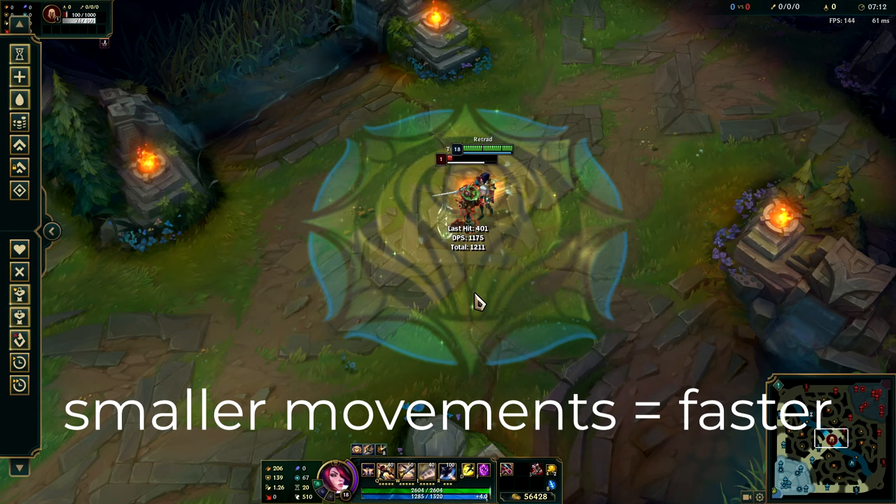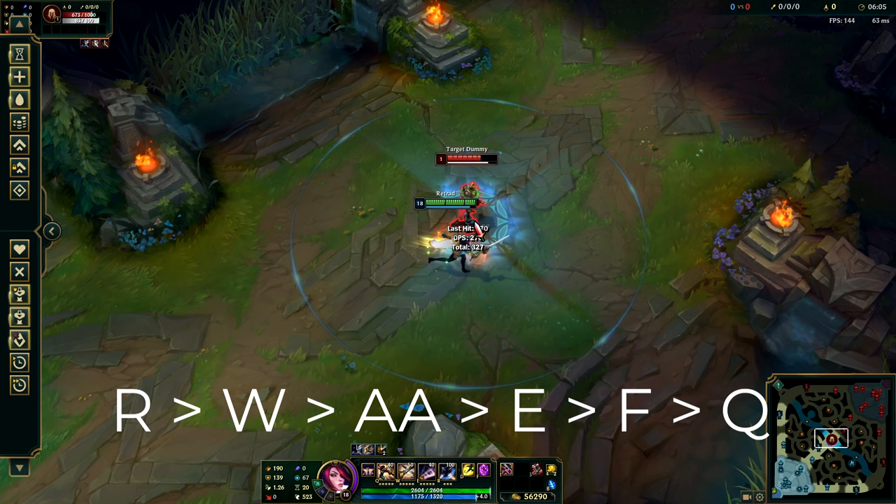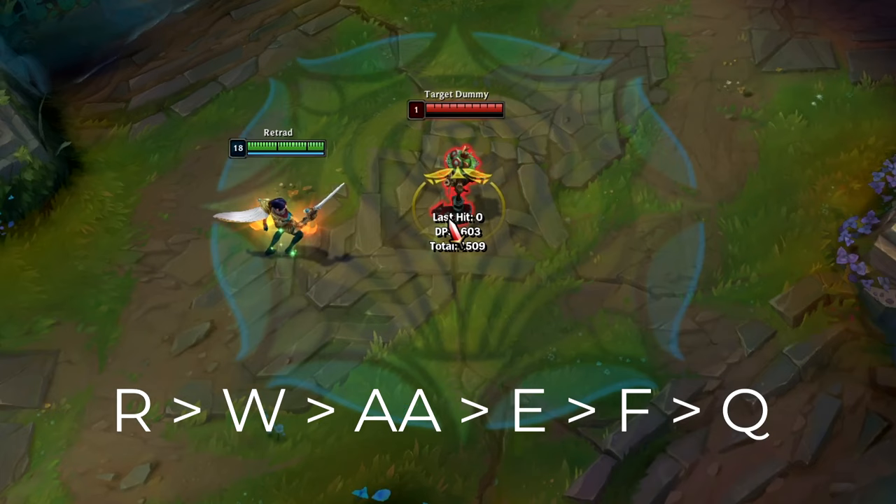Here are some examples of the fast ultimate proc. Another way to do it is to start off with a W to hit the first vital and then continue with the regular auto, E, Flash, Q.